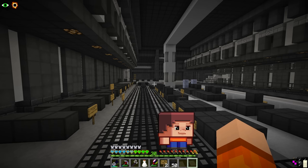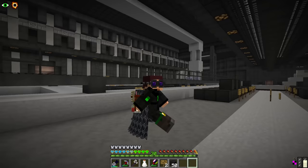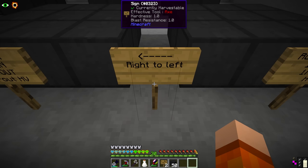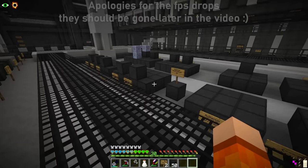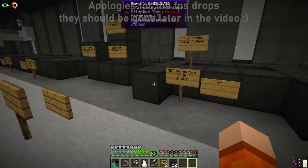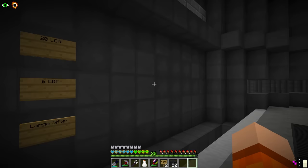I know there are going to be mistakes in this whole layout — there's no way we get through this video without realizing I missed a machine or wrote the wrong thing on a sign. We have some EBFs along this wall, two distillation towers on the end, all of the middle section is large chemical reactors, and on this side we have a mix: a sifter, a mixer, an electrolyzer, some single blocks, an oil cracking unit, more LCRs, two mixers, and more LCRs. In total it's going to be 20 LCRs, maybe 21, plus six EBFs and a sifter.